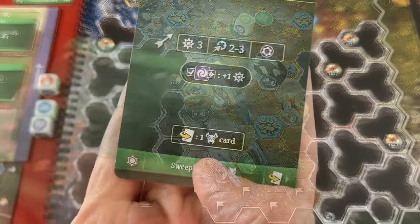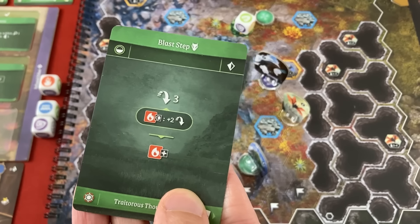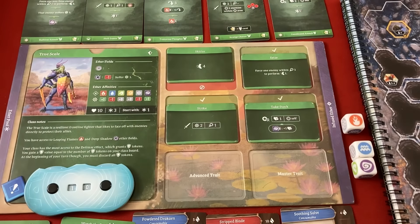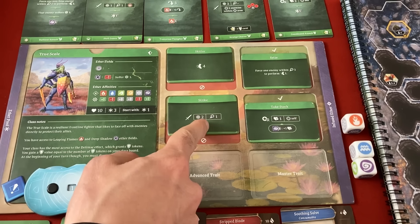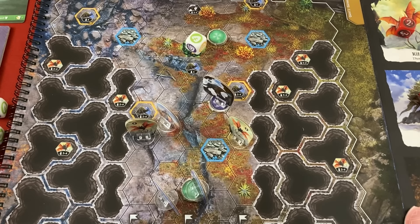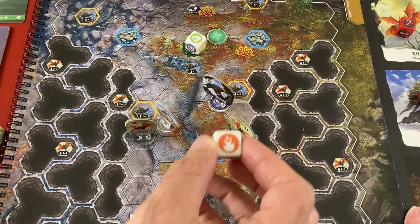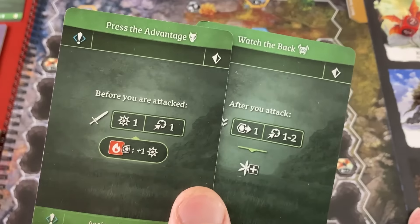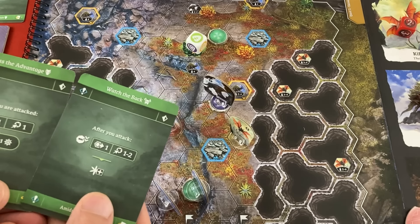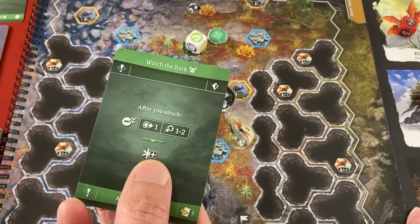I have to flip this card and a bug card - Traitorous Thoughts costs three, which I don't have yet. I have one basic action left - I'll Strike the bat guy right next to me for two damage. I'll use my red to boost it to three. This guy's only got two left. Reactions: I can hit somebody before they attack me or push after I attack. I'll use Watch Your Back - push this dude one after attack and still keep him in range of the archer. I get a random ether - fire, which I like.